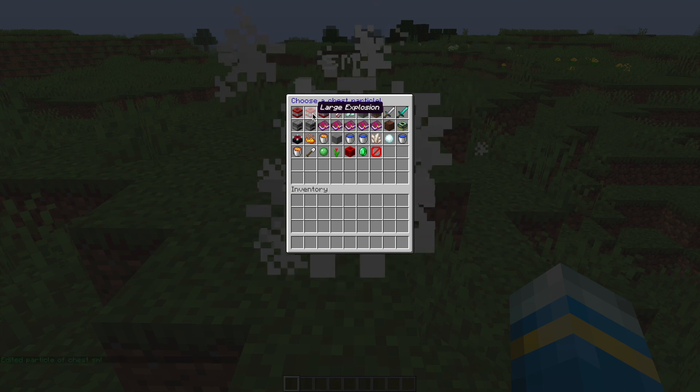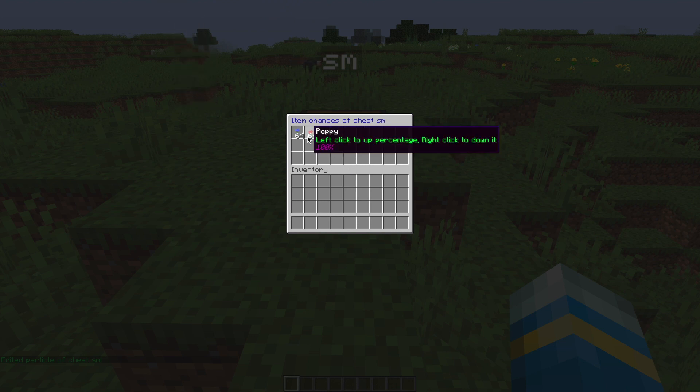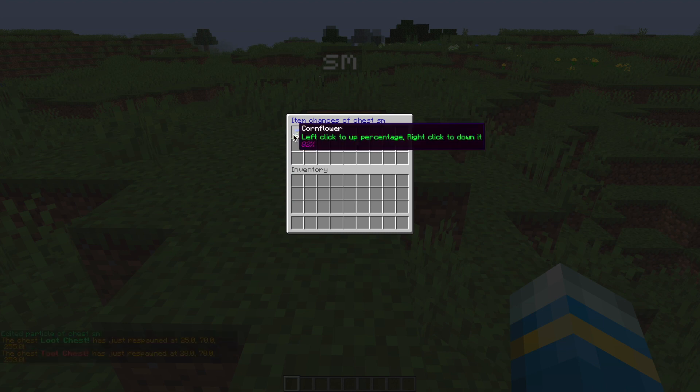We can choose a particle effect for this chest - there are quite a few to choose from, so have a look and see which one you'd want. Down at the bottom with the diamond we can go ahead and set the chance for each item. By default every item is 100%, but you can change this in the config file. You left click to increase the percentage and right click to decrease it.